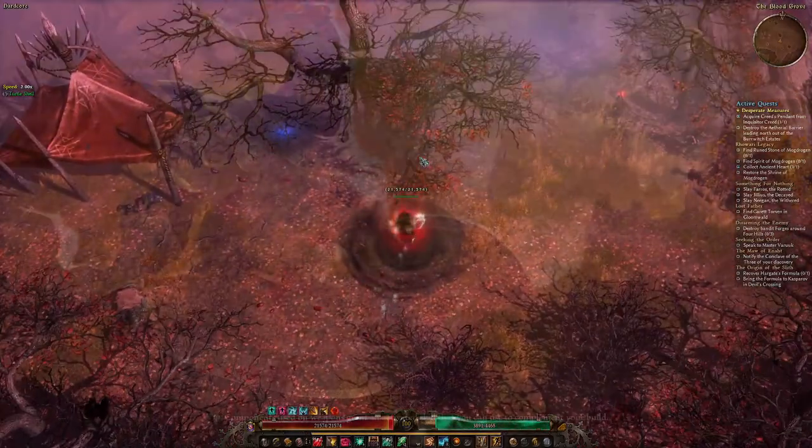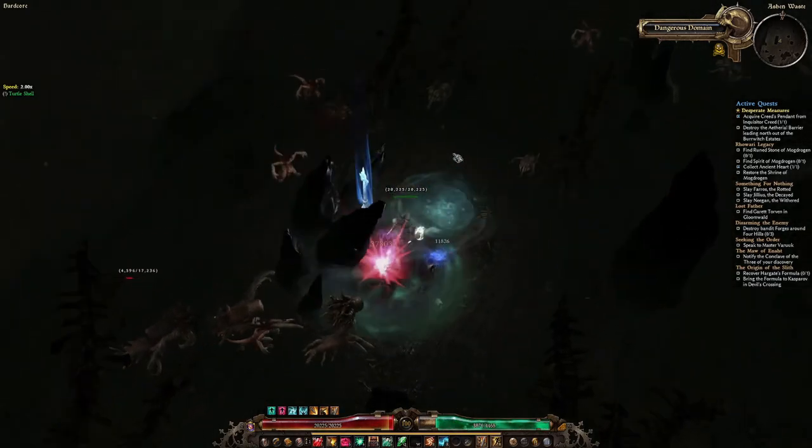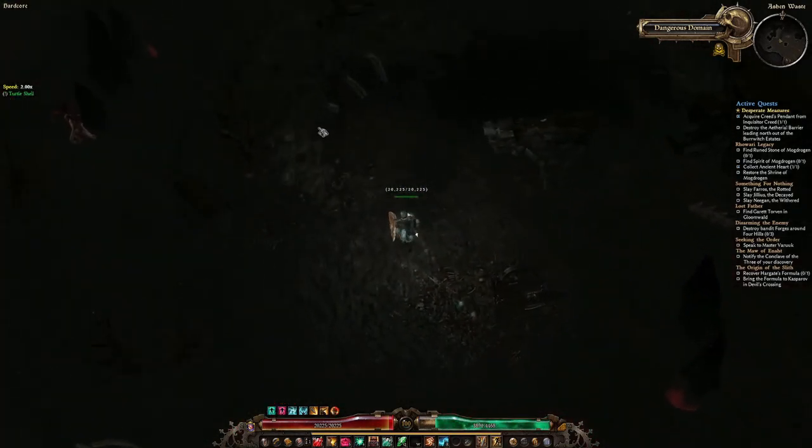After you enter the rift, the Runestone of Madrogan is also on a random location, so you just have to run around until you find it. It's marked with a star icon on your minimap, so you will see it when you are close.